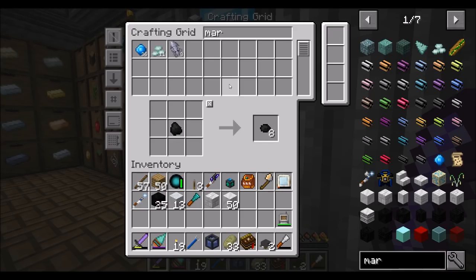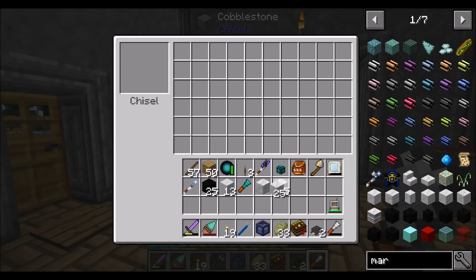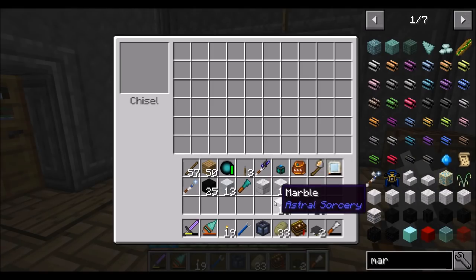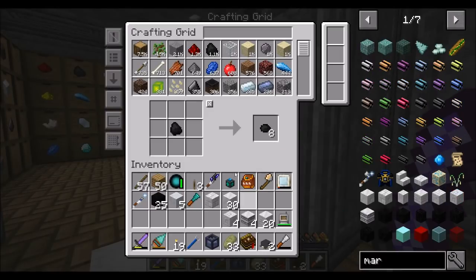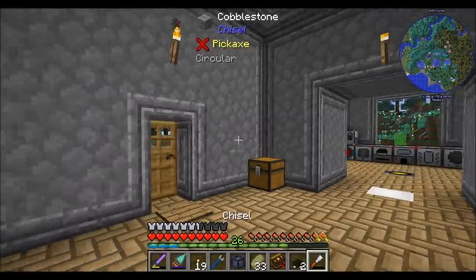I'm going to need more marble. We need 20 marble arches — the chisel has 55 durability. Now I've got 20 marble arches, 4 ruined and 4 engraved. We want two of these structures, so I need to do it all again. We're rapidly reaching the point where we need more marble.